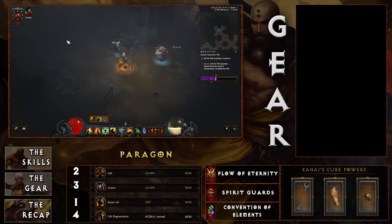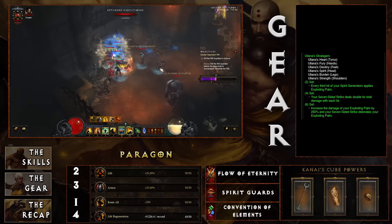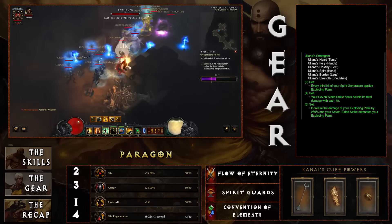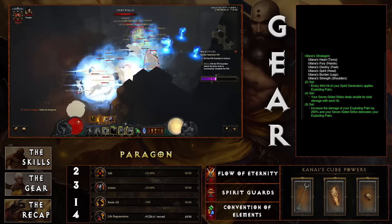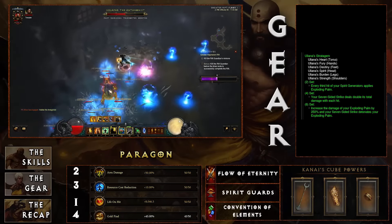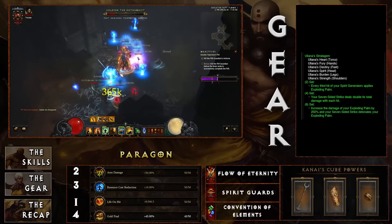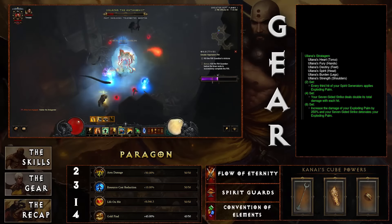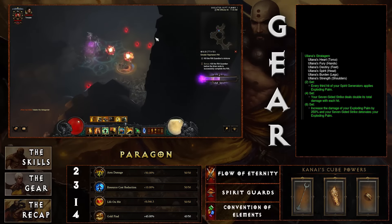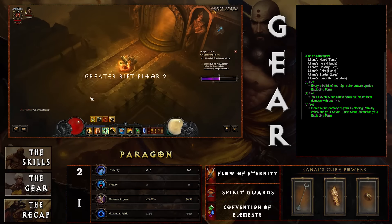For the gear, let's look at the set bonuses. The two-set bonus: every third hit of your spirit generators applies Exploding Palm, so you're applying it to everything. The four-set: Seven-Sided Strike deals double its total damage with each hit — having that double damage is far more important than other runes given how often you'll be using it. The six-piece bonus: increase Exploding Palm's damage by 250%, and Seven-Sided Strike detonates your Exploding Palm. Spread Exploding Palm on everything, and when one dies it rapidly chains explosions — that's why Uliana's is so strong.